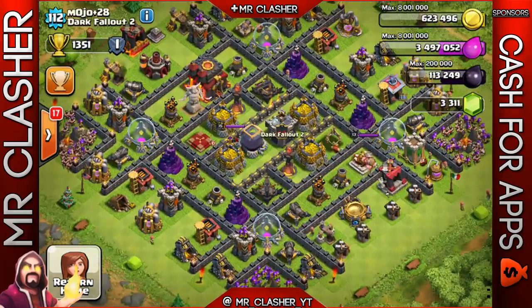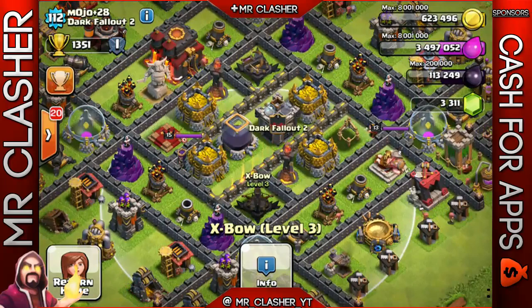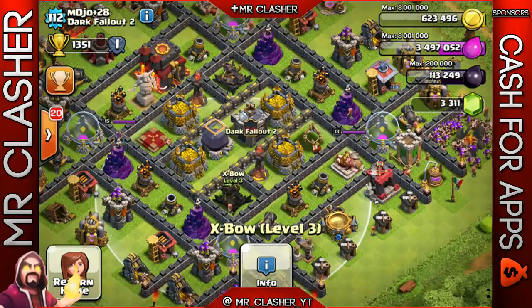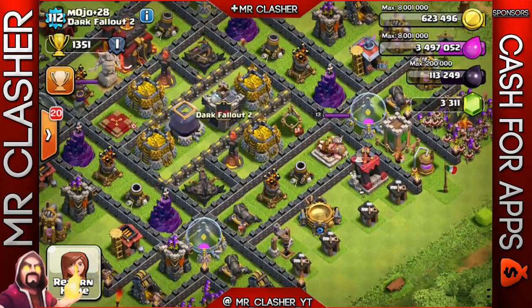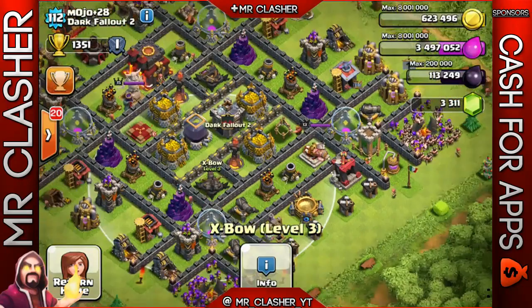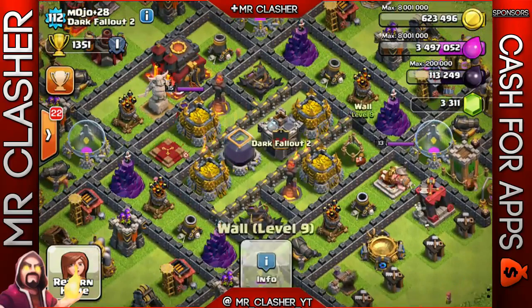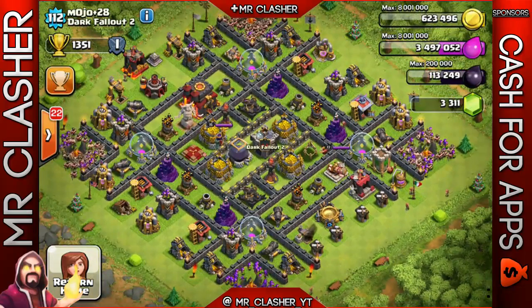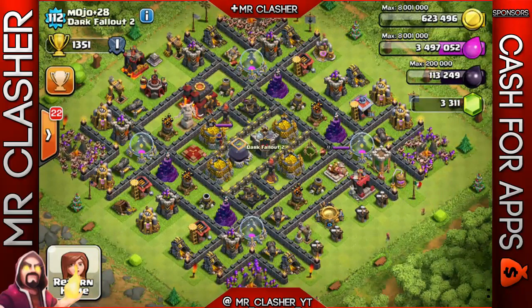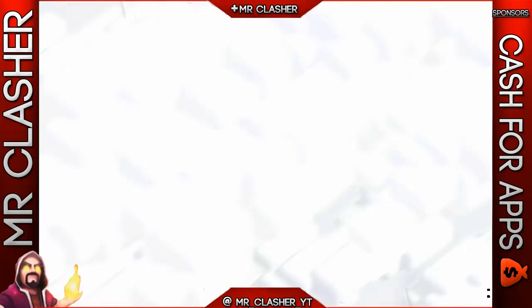Mojo, if you're watching this, you've got a pretty good base - I really do like it. The x-bows are a little bit on the corners and on the edge, not my preferred choice, but they do protect half the base each, so as long as it protects your loot I'm good with that. I'd rather have x-bows closer to the center, but overall this is a really good base. Mojo, just keep farming and keep upgrading those walls - those level 10 walls look really really good. Tell me in the comment section what you think about this town hall 10 base.